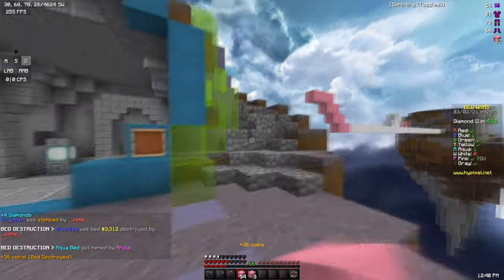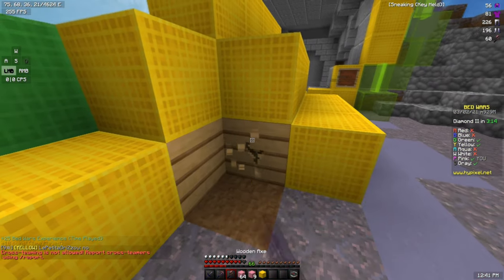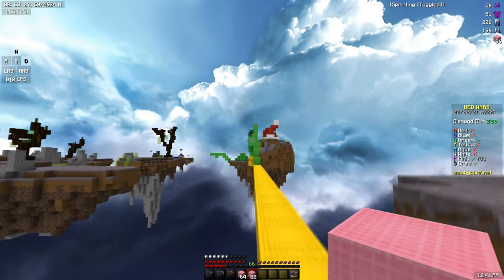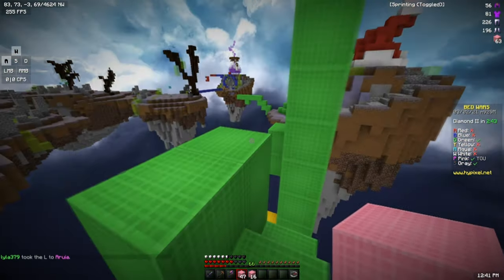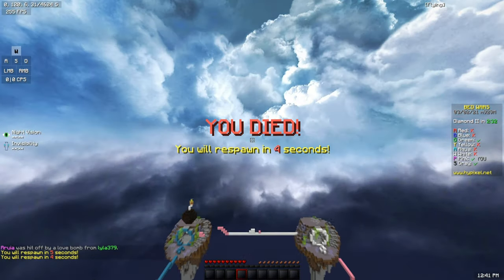There we have Aqua as well. I don't know how Yellow hasn't seen us coming. That's really strange. I think they were too busy in the chest. Looks like Green is trying to come over. I think Green is actually a nick. There's a nice little clutch right there. I didn't think they respawned already. I thought I had another half a second or something there. It was close.